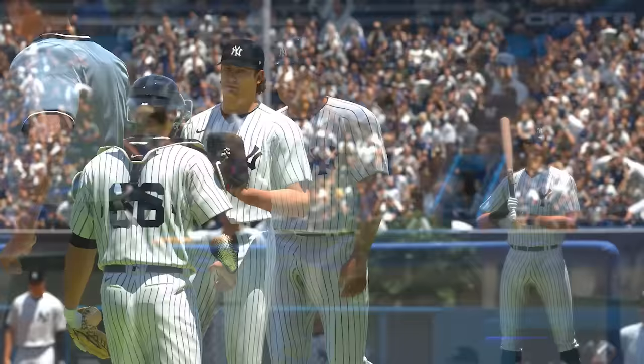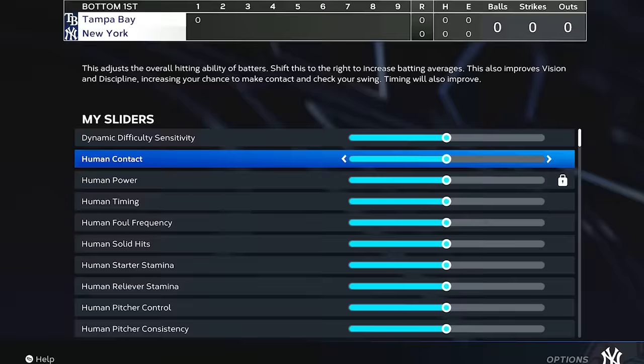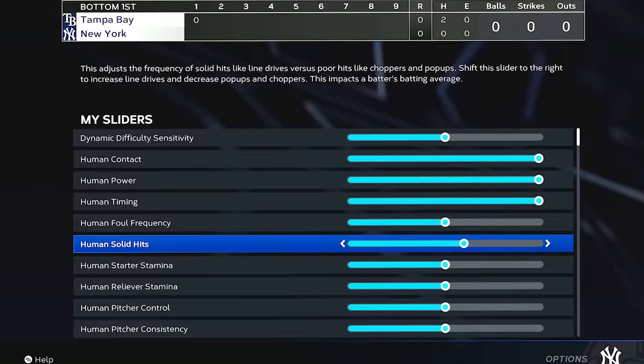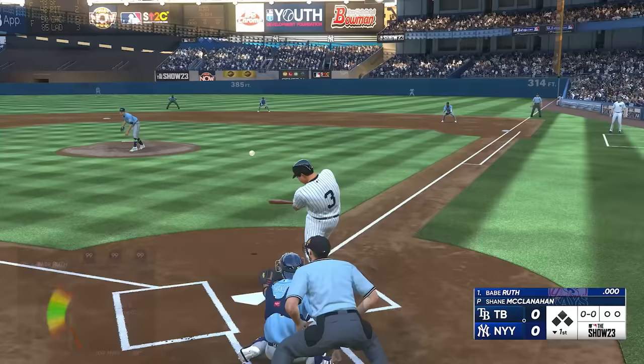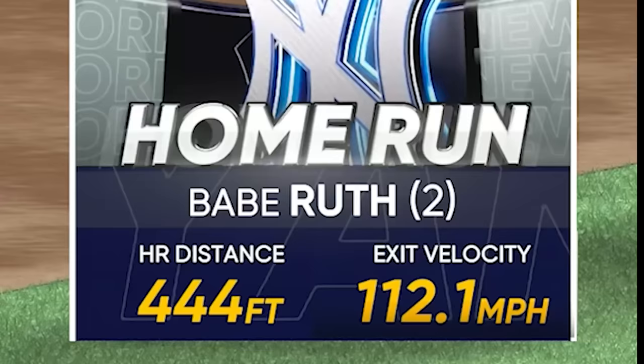We're at old Yankee Stadium now to see if that changes anything. The sliders in here allow you to tune the abilities of players in games. We're going to tune these sliders so we get max contact, max power, max timing, and solid hits. This is going to allow us to square up the ball and hopefully hit it a little harder on average. 448 — hey, that's a good start. 444. We're getting 440s pretty consistently.